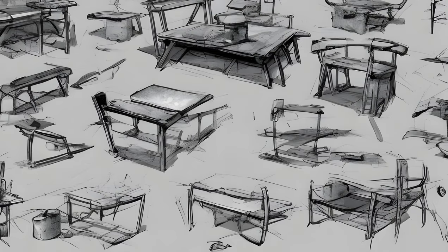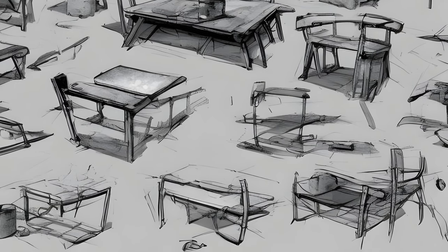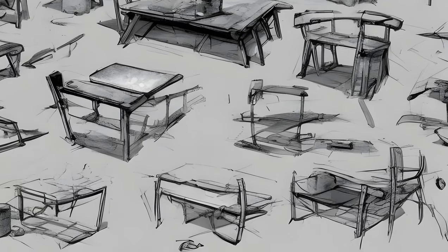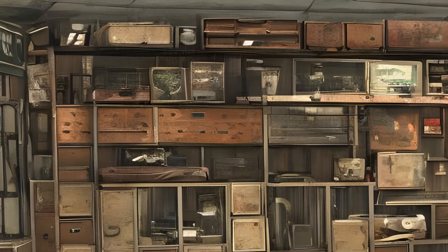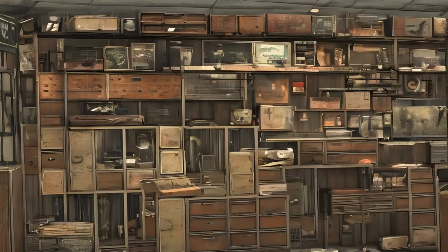Patio Chair x16, Bench x4, Table Ottoman x2, Couch x3, Stool. Containers: Bureau, Cabinet x5, Cooler, Desk x2, Desk Dresser x2, File Cabinet x3, File Cabinet x4, Filing Cabinet, Footlocker, Metal Box, Safe, Steamer Trunk, Suitcase, Tool Chest, Toolbox, Wooden Crate, Dresser x2.